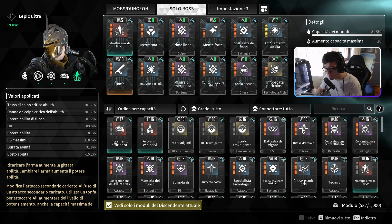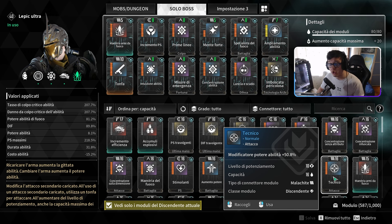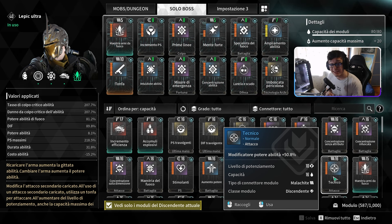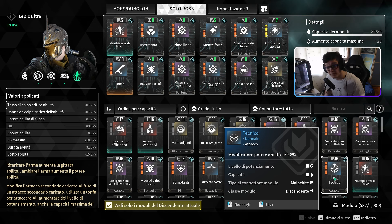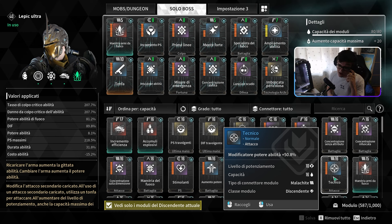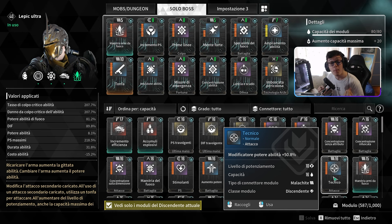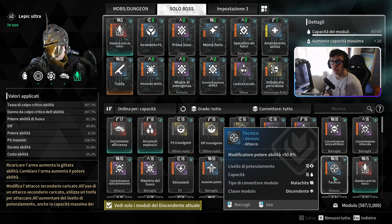Con tutte queste mod insieme, arrivate a togliere tranquillamente 2.5-3 milioni in base alle resistenze del nemico. Ci sarebbe modo di fare ancora più danni mettendo anche uno Specialista tecnologico o un Tecnico che aumentano il modificatore potere abilità. Però il modificatore potere abilità è diverso dal potere abilità: si somma ai valori base invece di moltiplicarsi, quindi è meno efficace.